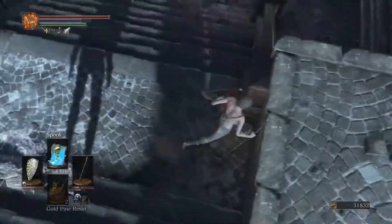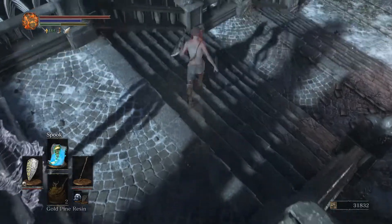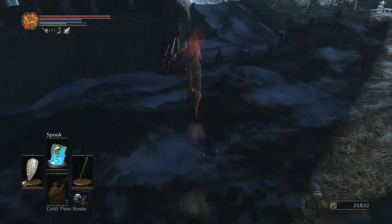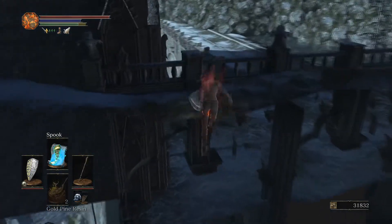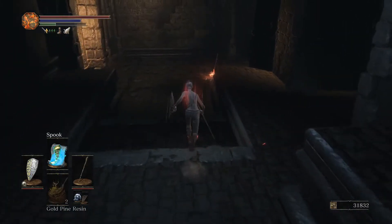Let's go over the pathing for when you do get the skip. It's important to cast Spook because it prevents fall damage here and then up here as well. I like to jump here because it sets up a roll straight into the door, and then you get to the bonfire.